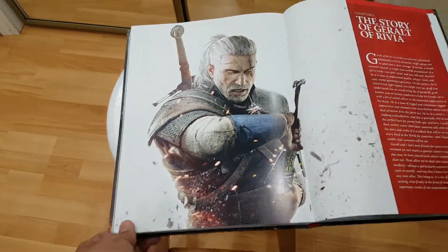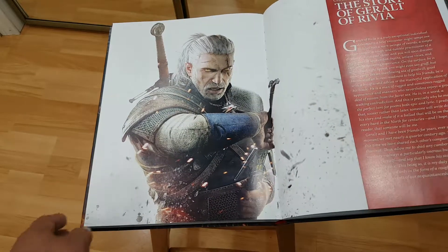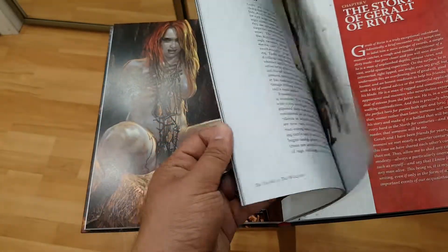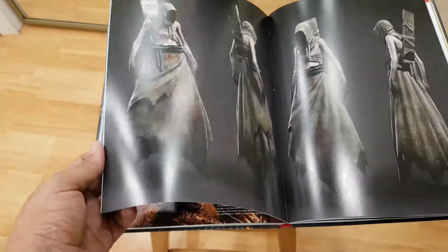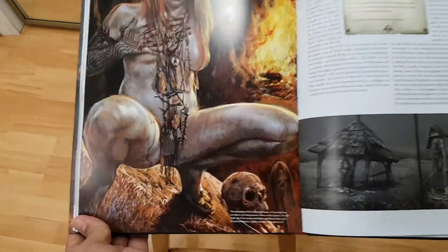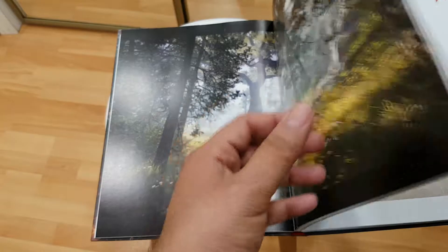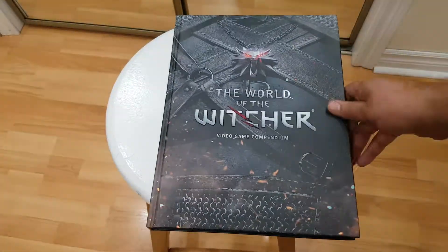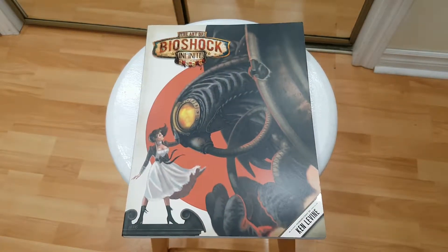Here's the Witcher game stuff, and this is how he looks in the newer games — you can see he has the two swords. Witchers are not just random people — they are kids who are taken away at a very young age and trained. About sixty to seventy percent of the kids die in training, and only the rest are able to become a Witcher.